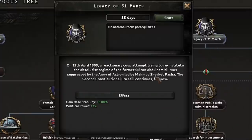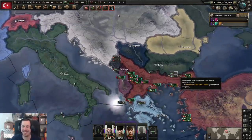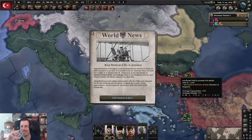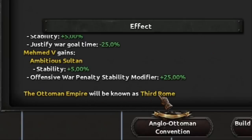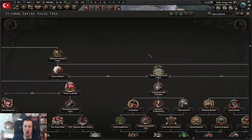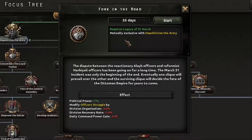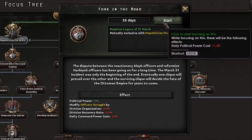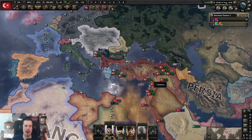Let's do the legacy of the 31st of March. 1909 — a reactionary coup attempt trying to reinstitute the absolutist regime with the former sultan was suppressed. We all do know how I generally go in these scenarios. What the heck? What are you doing, Ferdinand? The Ottoman Empire will be known as the Third Rome! Yes — oh, there are so many branches. I am going to go for the Roman Empire. The dispute between the reactionary and reformist officers has been going on for a long time. Oh my gosh, I can't believe I might be able to remake the Roman Empire as the Ottoman Empire. I am pumped. It's all going to go terribly wrong, isn't it? Since when do things go right for me in these settings?